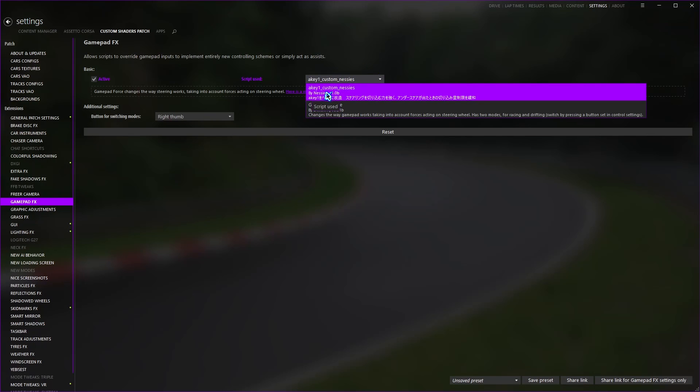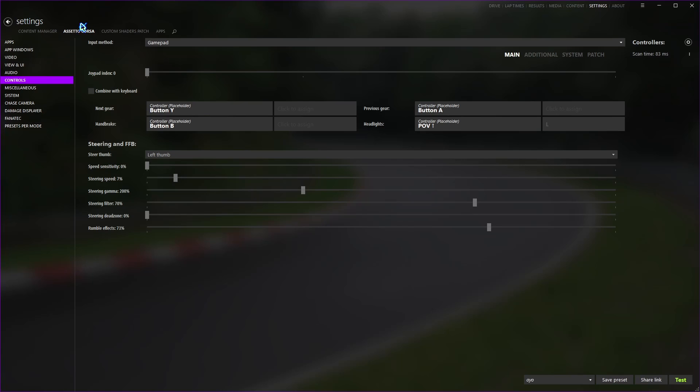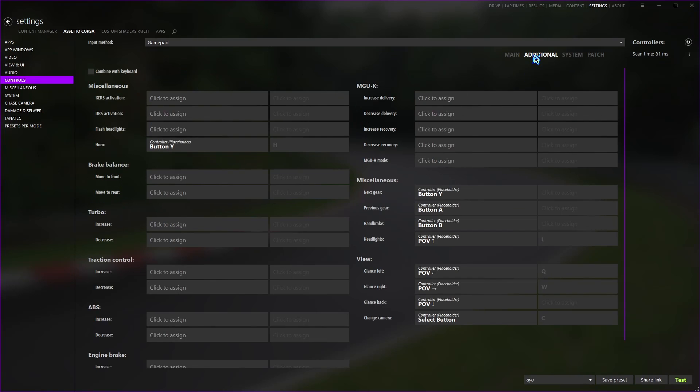You need the Gamepad Effects tab, so make sure you're on the latest version. Scroll down, go to Gamepad Effects, and you'll see 'Script Used.' Click the little dropdown and select the one called 'one underscore custom underscore Nessus.' After that, click your Controls - I have pretty much the same settings from the last video: speed, steering speed, steering gamma, filter, dead zone, rumble is roughly the same.